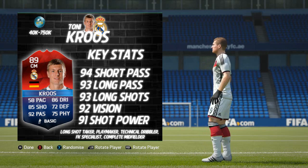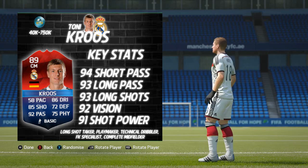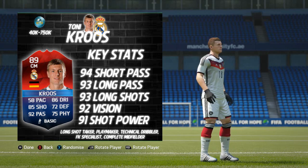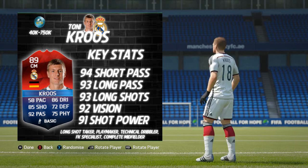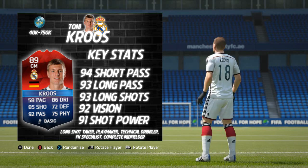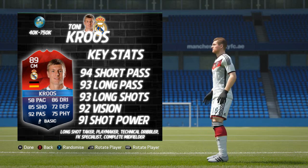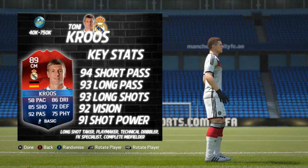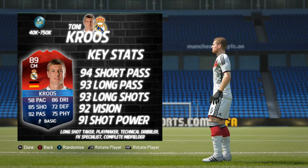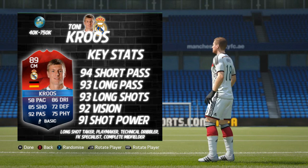Looking at his base card and in-game stats - some really, really tidy stats. He's an 89-rated central midfielder. 58 pace - don't let that put you off, so many people get put off by the pace on midfielders but it just doesn't affect him anywhere near as much as you'd think. He's got 86 dribbling, 85 shooting, 92 passing, 75 physical, and 72 defending.